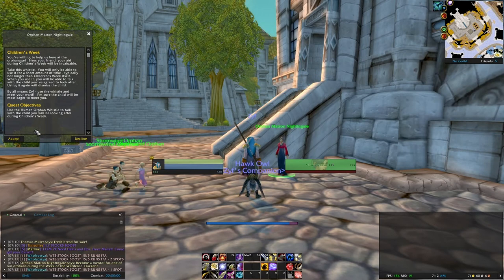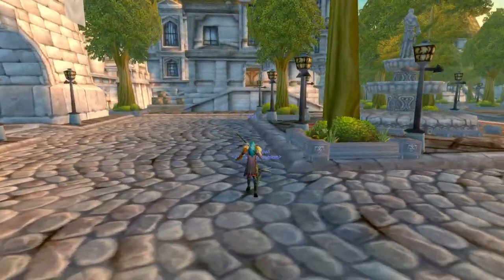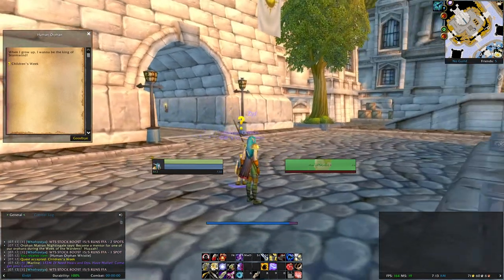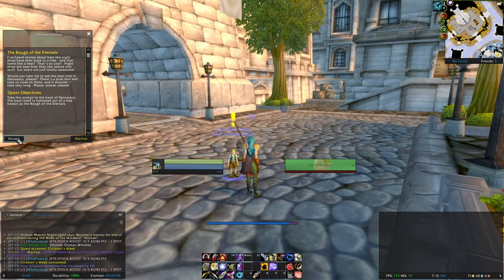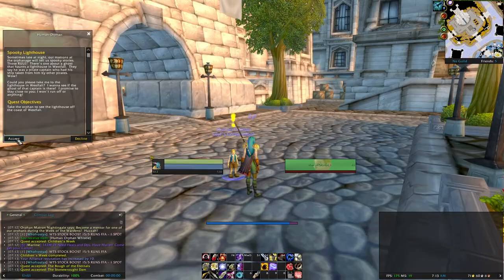So you go to the Orphan Mistress — she's just outside the Cathedral in Stormwind. Summon your orphan and he'll have your hand in the quest. He has three initial quests for you to pick up, and these are to go to Darnassus, to Loch Modan, and finally to Westfall.